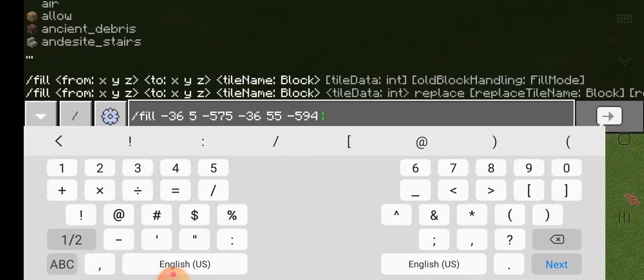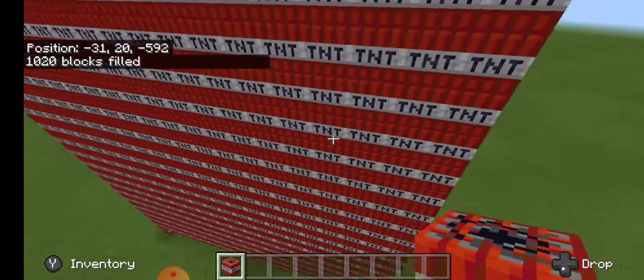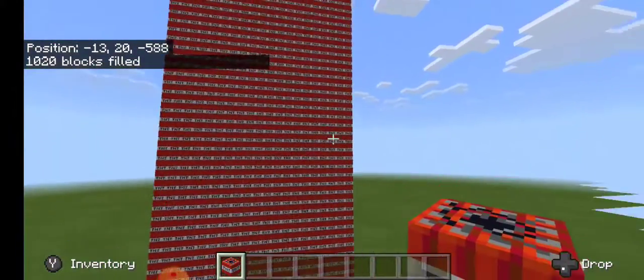I typed in my two sets of coordinates and now I'm just going to type in whatever I want that area to be filled with. I'm going to type TNT, but you can type in whatever block you want the area to be filled with. I'll just put that in and as you can see, my wall has been completely filled with TNT.